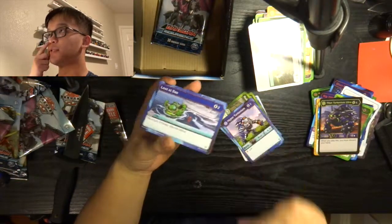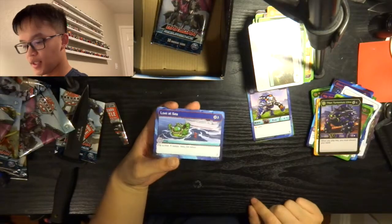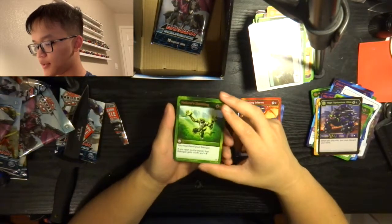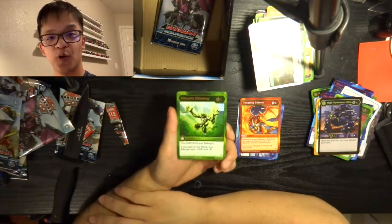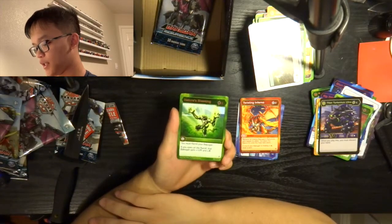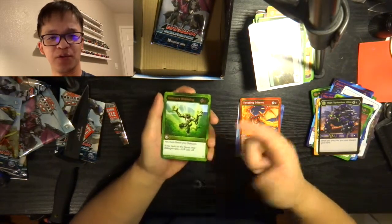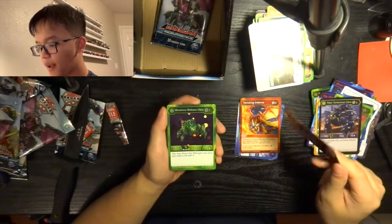Sorry about that — my camera just decided to turn off for some reason. We left off at Lost at Sea, which is the first rare of the pack. Second rare is Twisting Inferno. Our special rare: Nature's Blessing. Nature's Blessing — 5 energy, you must reroll your Bakugan. If you open on the reroll, that Bakugan gets plus 10 damage and Shadow Strike, so it gets an additional plus 10 and you cannot change its stats right after that. Pretty good, especially since it's only 5 energy, which is pretty much nothing in Ventus. Our Hex: Maximus Webum Ultra.